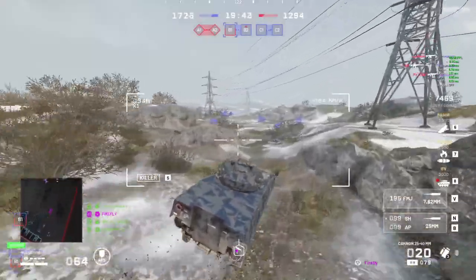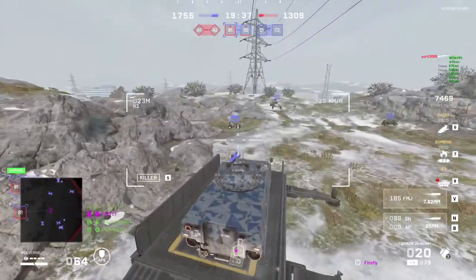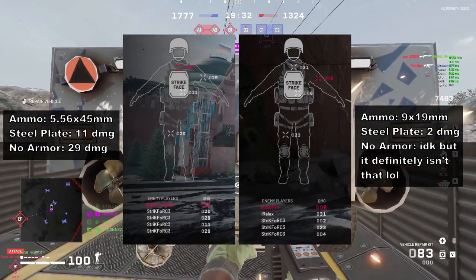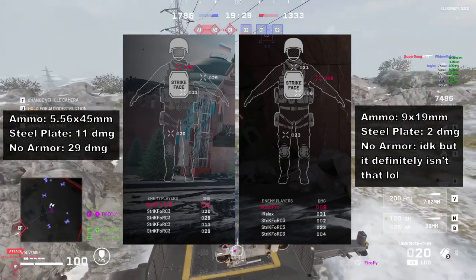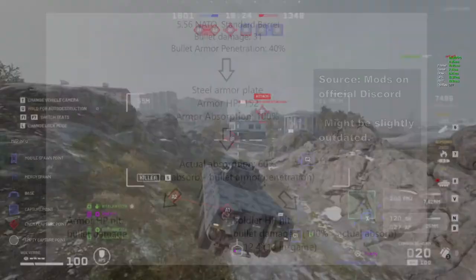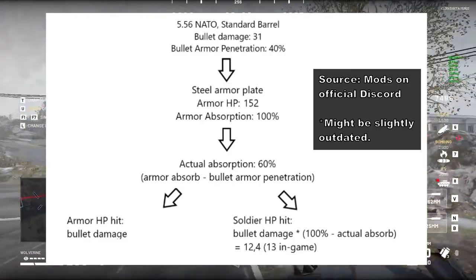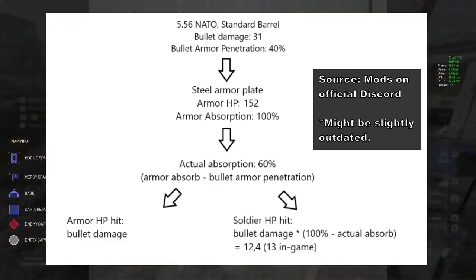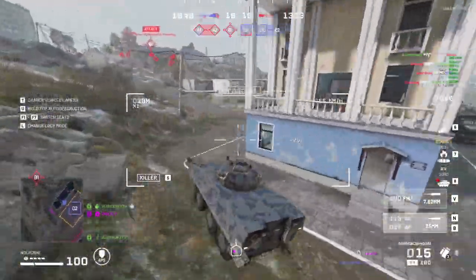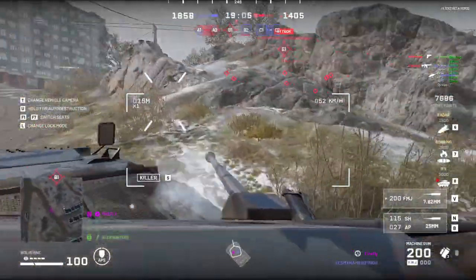Now that we've covered building guns, let's talk about building the rest of the loadout. Starting with armor, you should know that armor in World War 3 is very effective, and you should almost always prioritize armor over mobility or better secondary weapons. Armor reduces incoming bullet damage depending on the penetration value of the ammo and the absorption value of the armor plate. The details deserve their own video, but all you need to know is that the damage reduction depends on both what armor you're wearing and what ammo is hitting you.